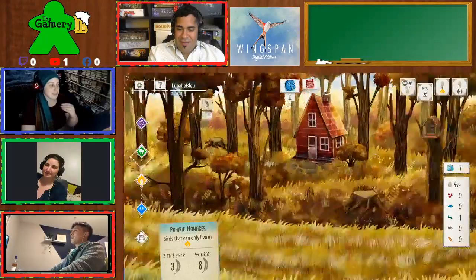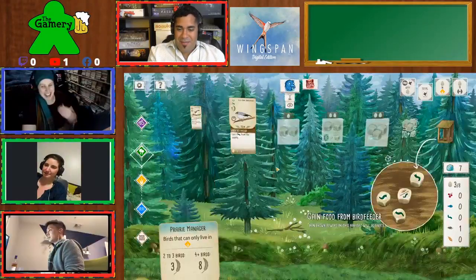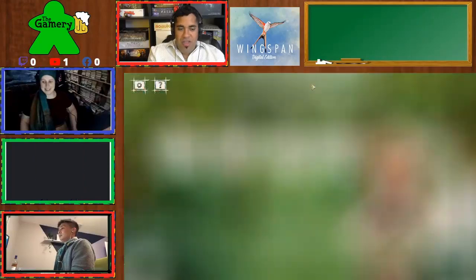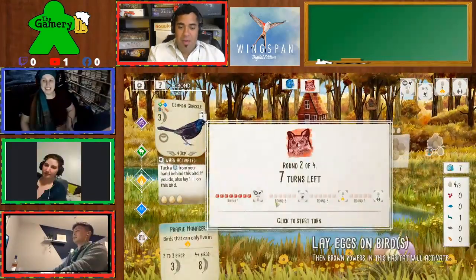I think you got points because you have an egg on a wild nest. When the nest icon is a star, that means it's wild — it counts for everything. So I made a smart decision at some point. That was the first bird you played — good job. I didn't even mean to play that one. I was trying to play the Kestrel and couldn't figure out how to go back. Your new goal this round is to have more birds than me, and at the moment we both have three birds.